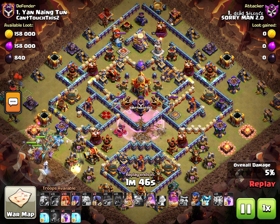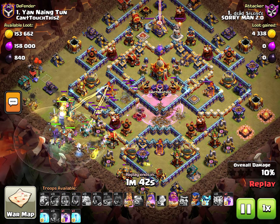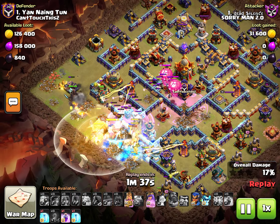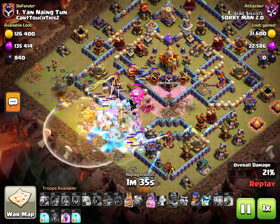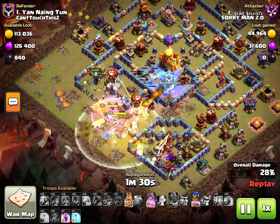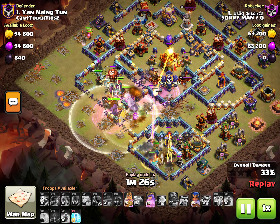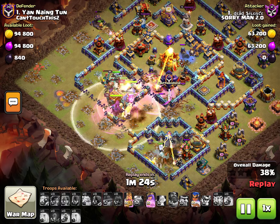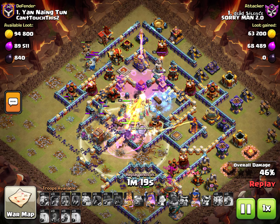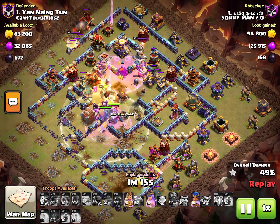He goes in with the most broken strategy in the game right now — Root Riders and Valkyries. You just throw in a couple Root Riders, throw in a couple Valkyries across the base, and it's almost a guaranteed three-star. I just saw a video from Clash with Eric, a Clash of Clans YouTuber, where he did this exact same strategy against a max Town Hall 16 and wiped it in like a minute, 20 seconds. It's very fast and also very reliable — that's how you know it's a broken strategy.